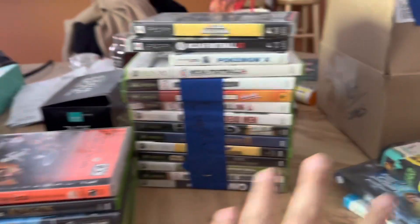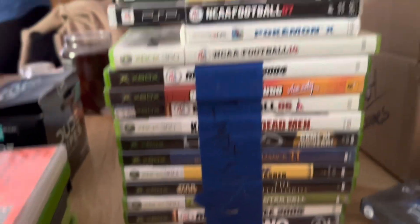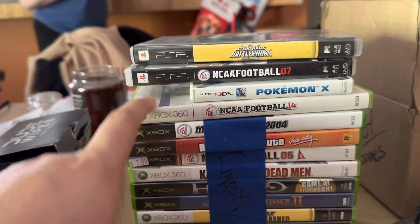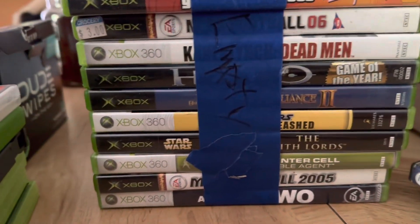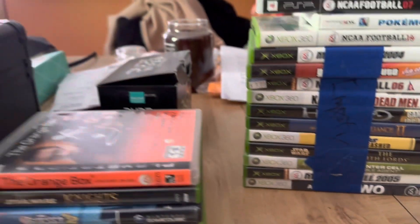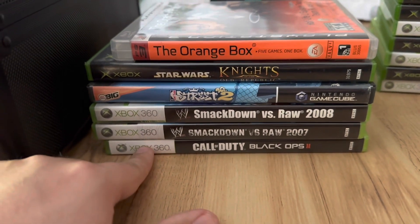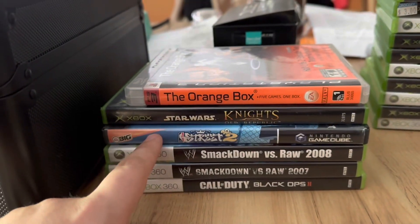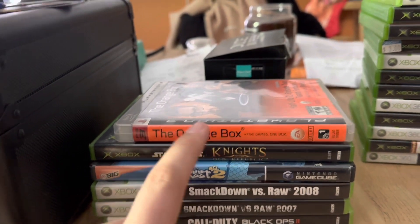All right, back inside with the rest of the original lot. These are all complete with case and manual: NCAA 14 — good case and manual — Pokemon X which I'm going to keep. Dark Alliance 2 is also not bad — complete. I'm going to sell the two Smackdown vs. Raw, trade Black Ops, and keep Street Fighter 2. Bundle Star Wars Knights of the Old Republic in with something.